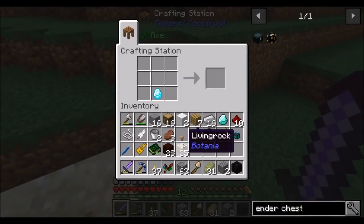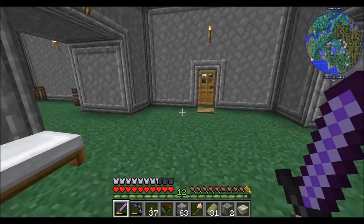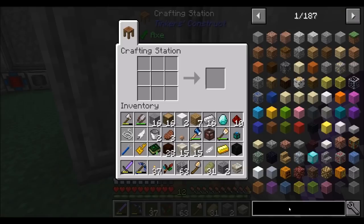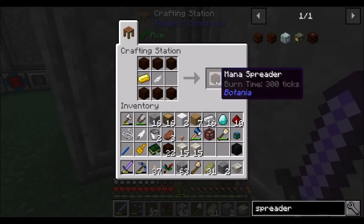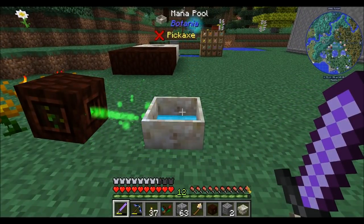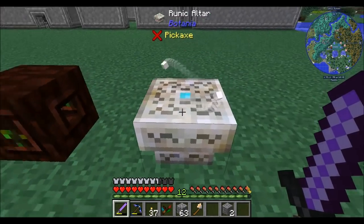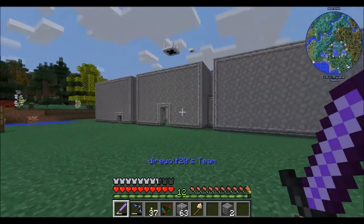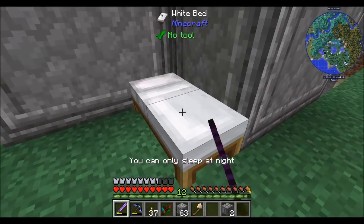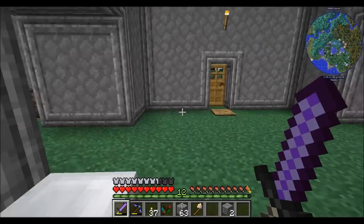The next thing we'll probably want to do is turn that mana diamond into a mana spreader for crafting. We're going to need another mana spreader to do some crafting — another crafting mechanic in Botania. We'll set up the mana spreader facing the runic altar, and then we can drop items on there. Let's take a quick nap to get through this night — I can see stars. Early to bed, early to rise.